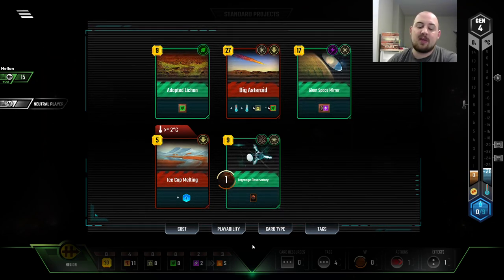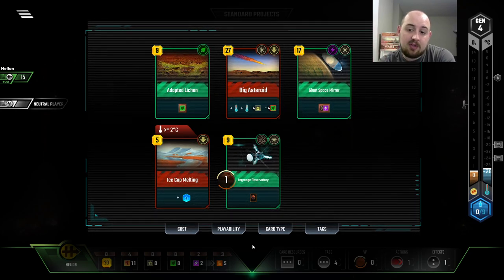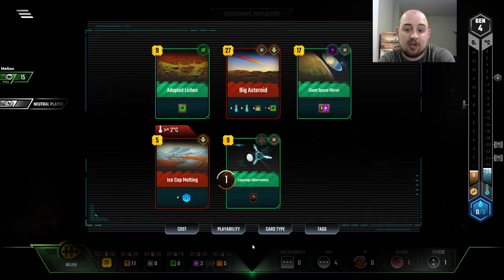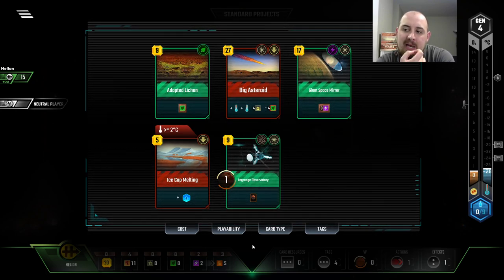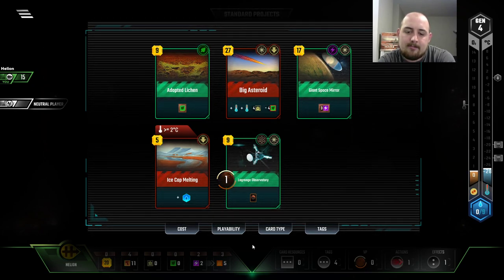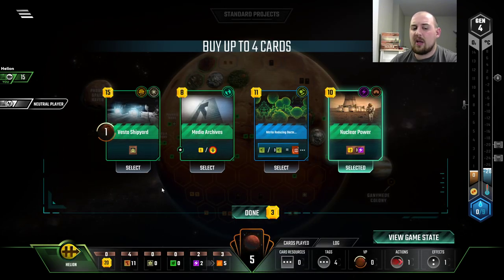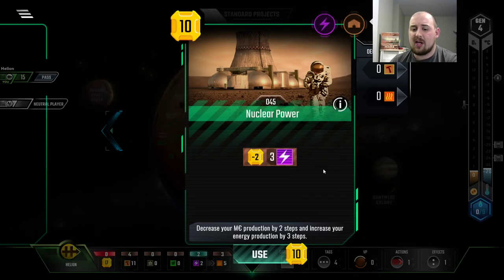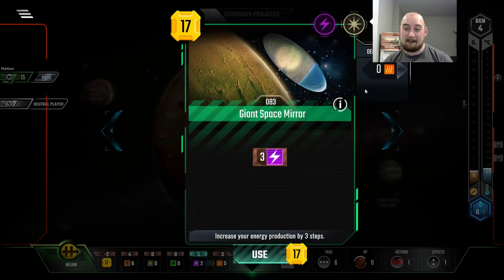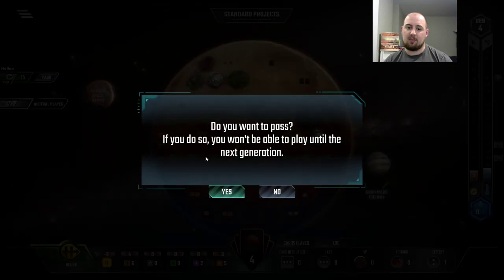Also, you may have noticed that if we spend $3 we'll have $17 left. Giant Space Mirror is jumping out to me — do that and nuclear power, and we have eight energy income. It's not heat, which is what we'd rather have as Helion, but it's good. But now we're putting off Adaptive Lichen quite long. We cannot get the Big Asteroid, but the Big Asteroid will be useful. I think I do a lot of energy. I like Vesta's Shipyard, but all the energy just kind of lines up, and because the energy is basically heat, which is basically money, it means we can get our money back on it basically.